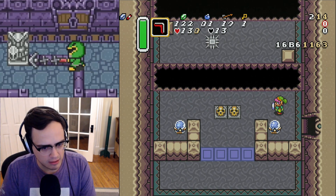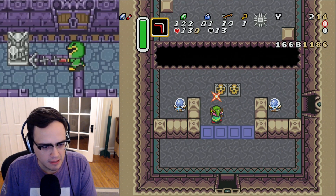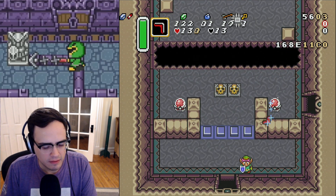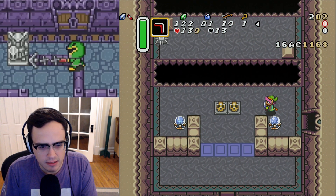But the strat that people normally use to hit the switch here with the red boomerang is something like this. They do that. When well executed, it looks more like this.